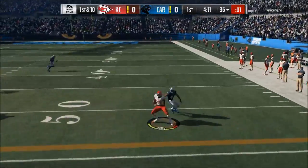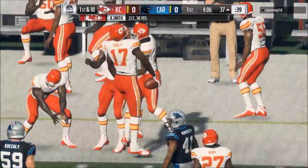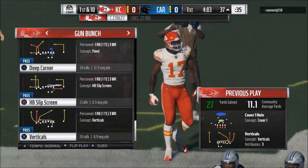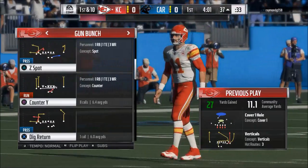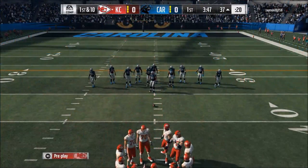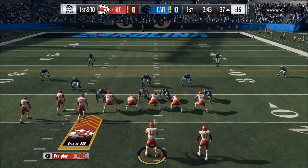The first thing is to run an out pattern of some type — a deep smart route, an out route to the wide side of the field, as you just saw. You can do that from any formation; it's just a simple hot route. The second thing for high percentage passing is to motion out a slant route. Those are the two biggest ways to have high percentage passing in Madden 18.